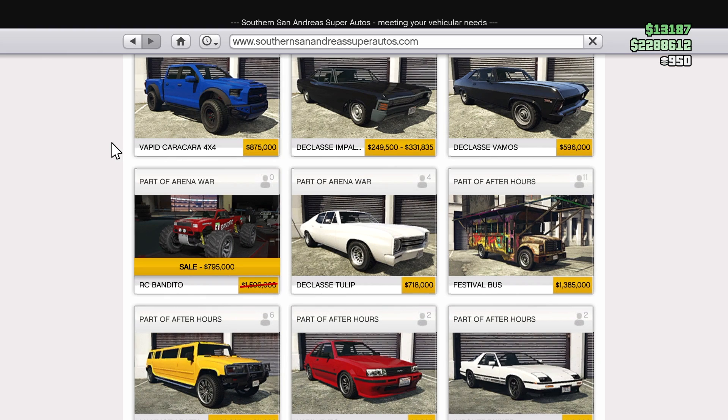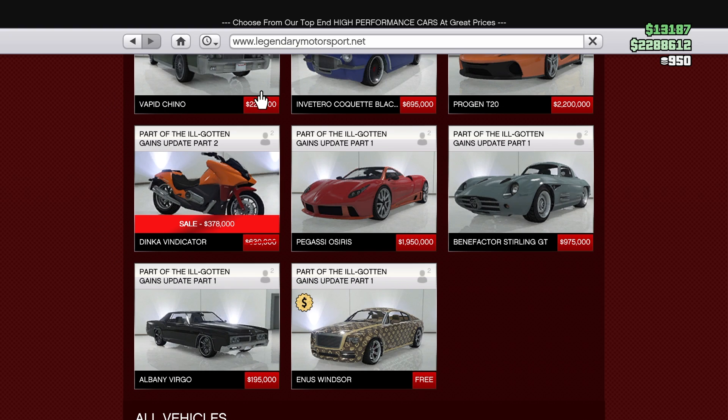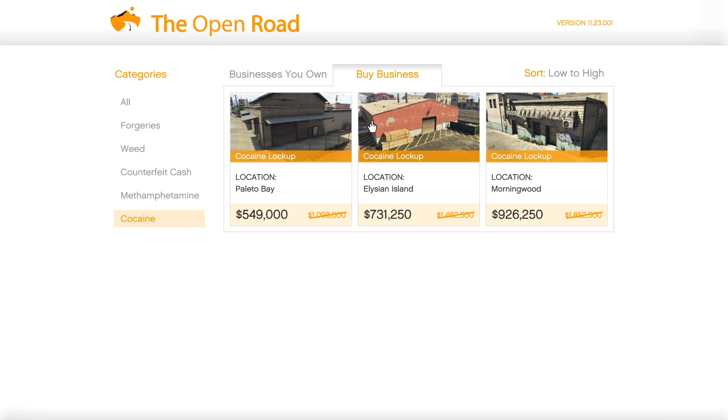Moving into vehicle discounts this week: in Southern San Andreas we're going to have the Dominator ASP as well as the RC Bandito. Moving on to Legendary Motorsports, we're going to have the Rampant Rocket and the Dinka Vindicator bike on sale. So if you want to pick up any of these vehicles, they are on discount.